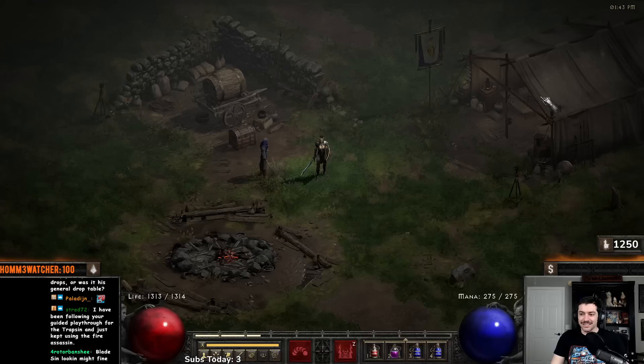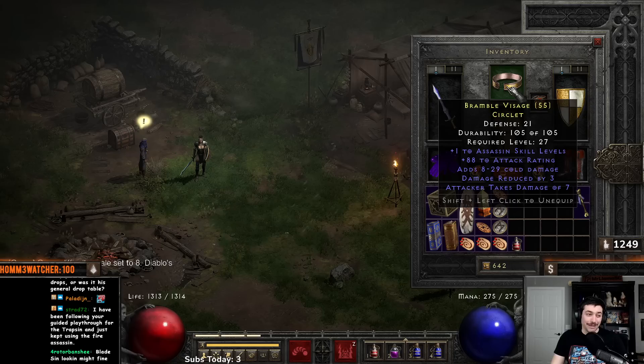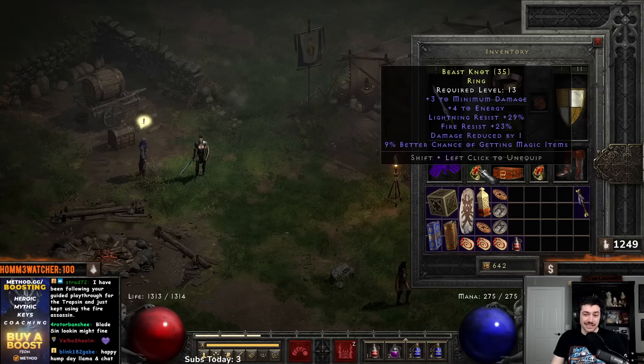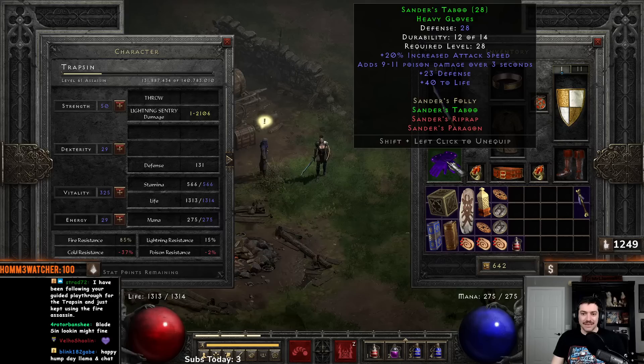Let's dive in and get started on this character. We have Spirit, an Assassin skill circlet — you could just make Lore here and it'd be even better. We have Nakazin, Ancient's Pledge, Hsarus's. There's a ring with 55 to mana and a little light res and MF, which is nice but can be replaced. Then a hundred-to-life belt. We shopped a 29 light res, 23 fire res, 9 MF ring — godly for a playthrough.